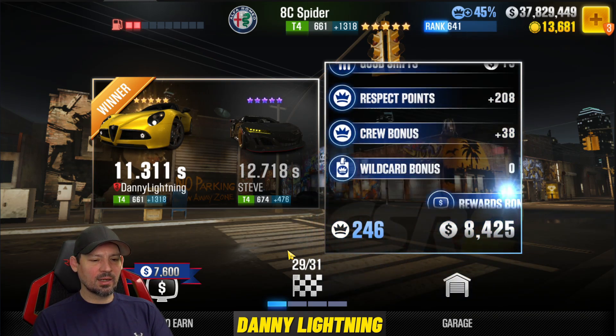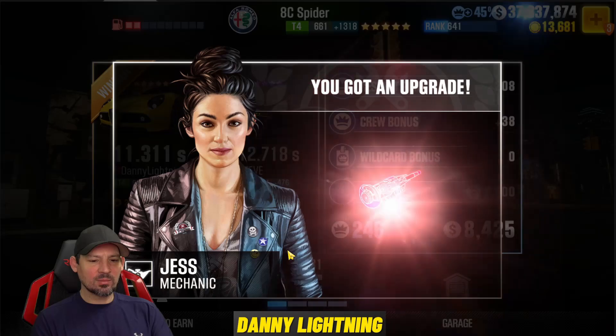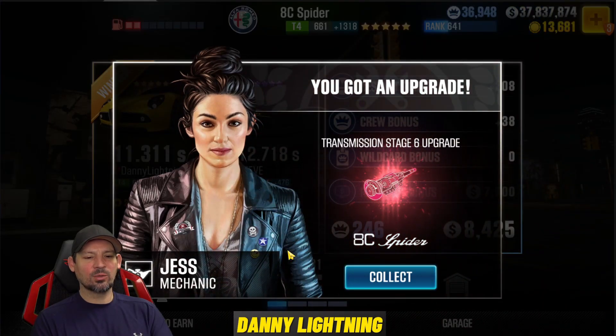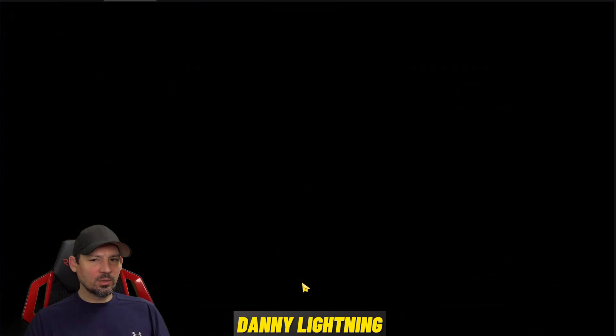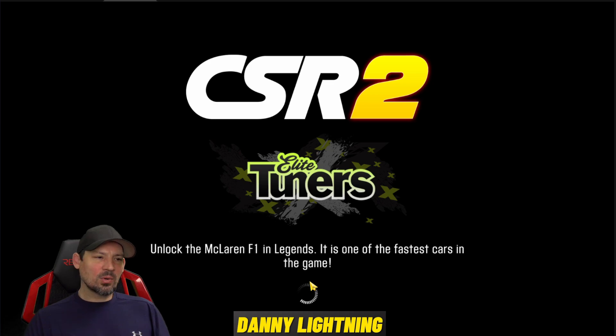Here comes race number 29. They gave us a transmission — I don't know if I'm going to be able to use it; hopefully it wasn't a duplicate. I'll probably throw it on the car whether I need it or not.